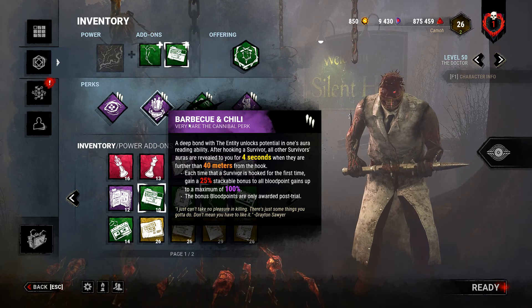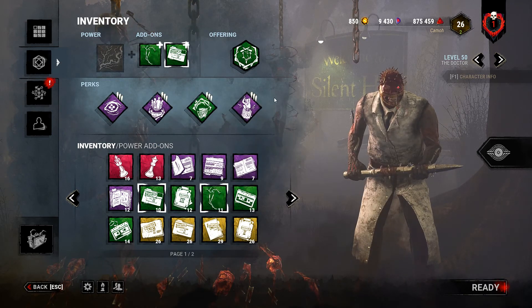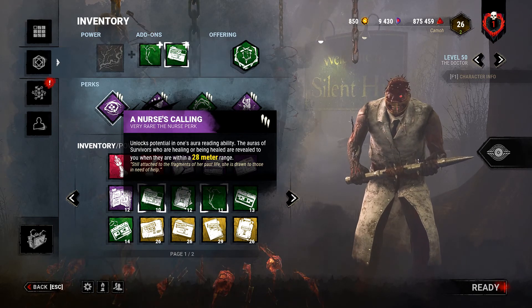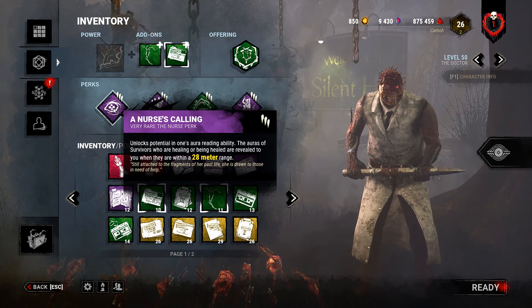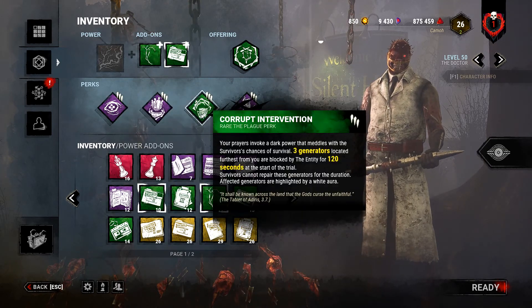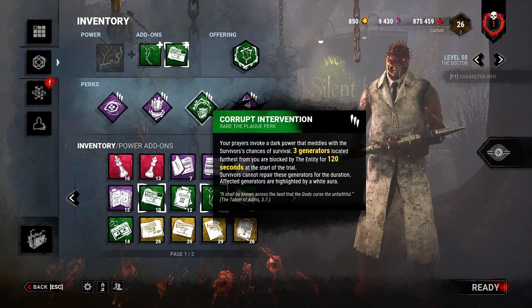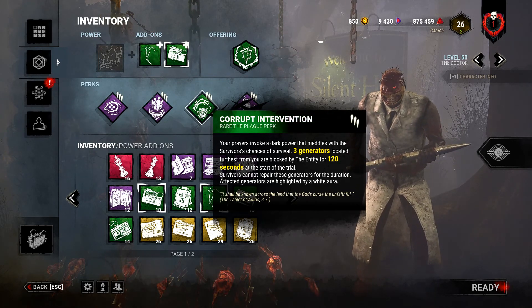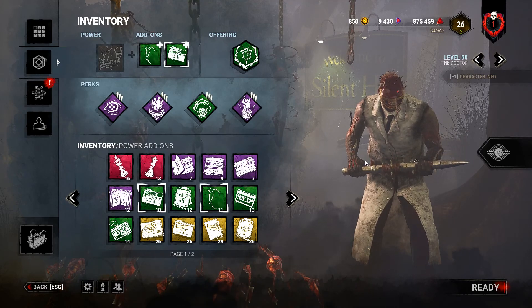For perks: Barbecue, Pop Goes the Weasel. You guys might see a pattern here. I'm using Nurse's Calling because I can shock people when I see them hiding behind a wall or something healing, and then interrupt their heal. And Corrupt Intervention — which used to be Whispers — but I switched to Corrupt because I really like blocking three generators early into the game. That's my build for now, let's hop in.